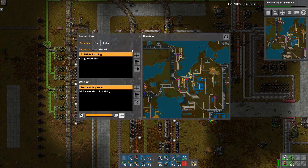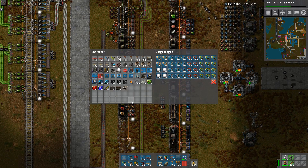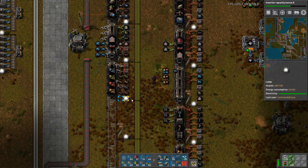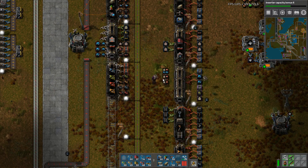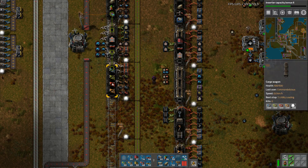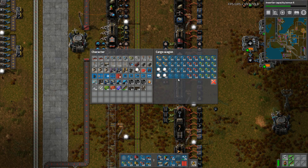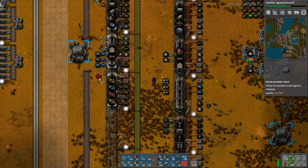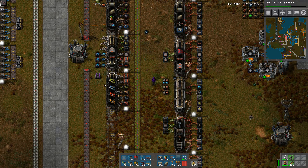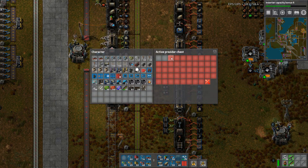So he comes here, right? We say stop. We could put it here. And I will exactly do that. And make this like those. And I will make a requester chest here. I don't even need it to be a requester chest — it's fine. Limit it.